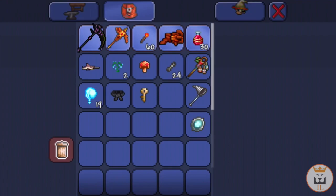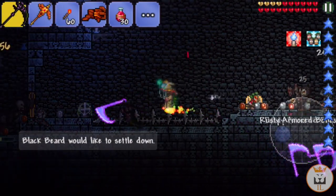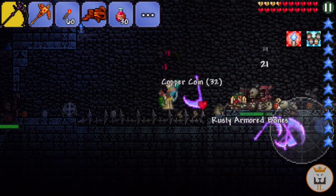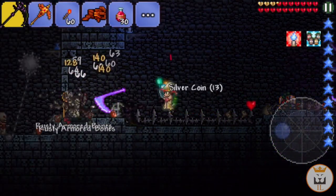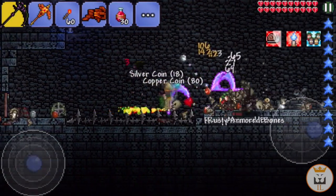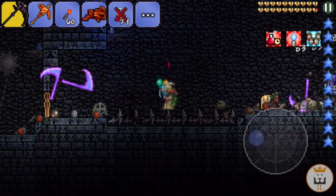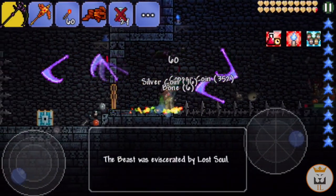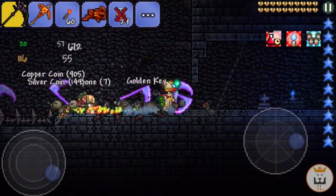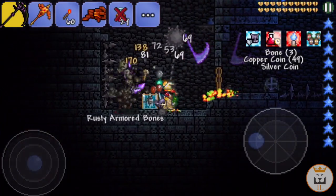And if I have the Star Veil accessory — which increases the length of my immunity frames — I can pretty much take zero damage from anything, including Duke Fishron. Oh my god! I'm taking no damage — I can literally just drink a potion and I'm taking less damage from this than from all the other things combined. This is insane — this is the definition of insanity. I can't believe I found that out.